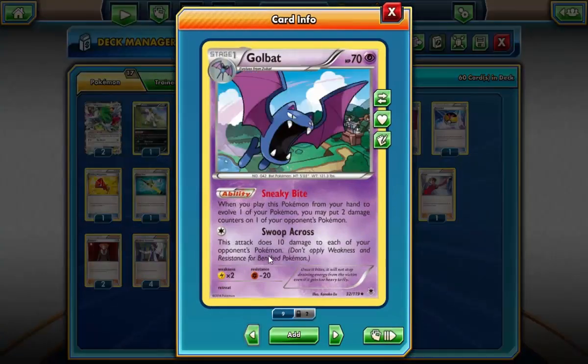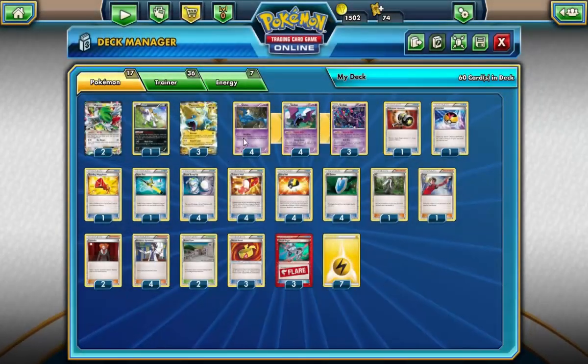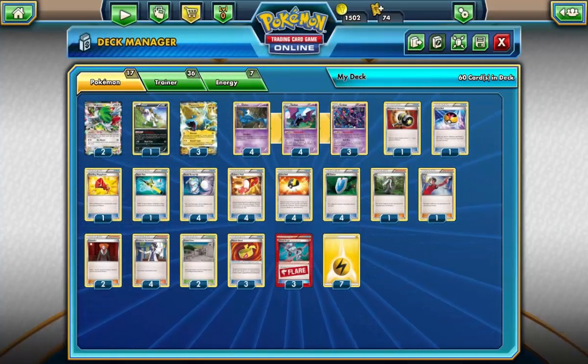Moving on, we've got our bat line. Crobat and Golbat both have an ability. Golbat has Sneaky Bite — put 2 damage counters on one of your opponent's Pokemon. Then Crobat has Sky Drop — put 3 damage counters on one of your opponent's Pokemon. Now these are both incredibly good for putting out more damage before you attack. It's fantastic.